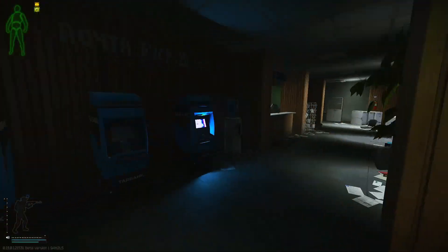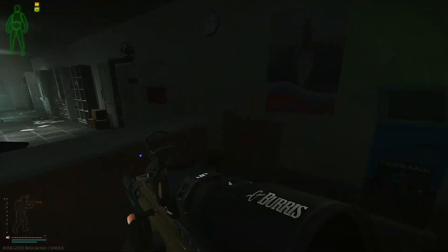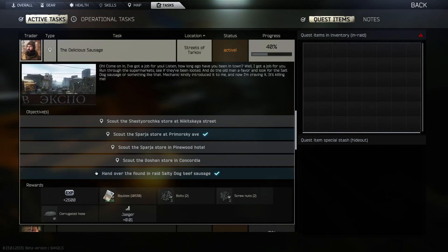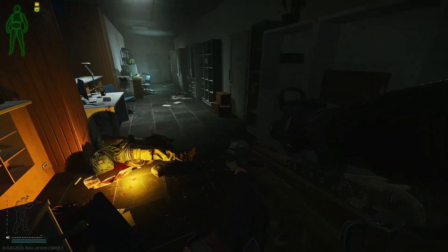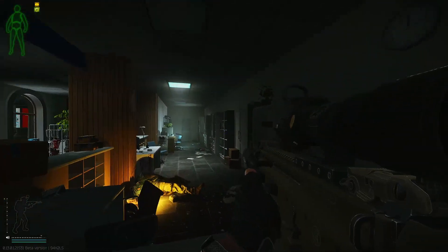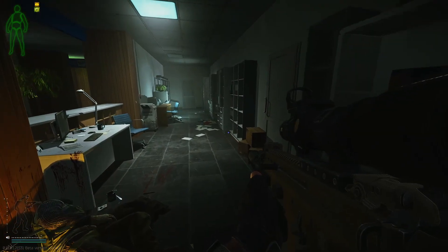Make your way inside and head behind the counter once you come in here on the right. We're looking for an envelope. The problem is it has new dynamic loot spawns like they did with a lot of the quests, so it could be in a different spot for everyone. But if you're just looking down this side, behind the counter basically, that's the spot it's going to spawn — just in different areas.